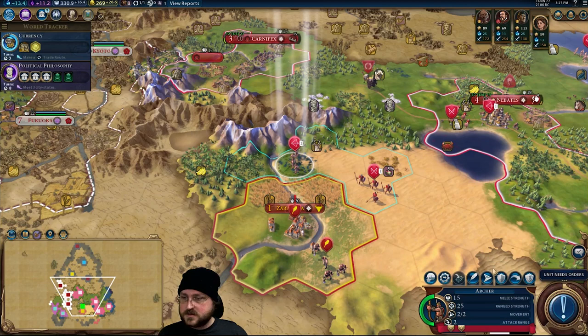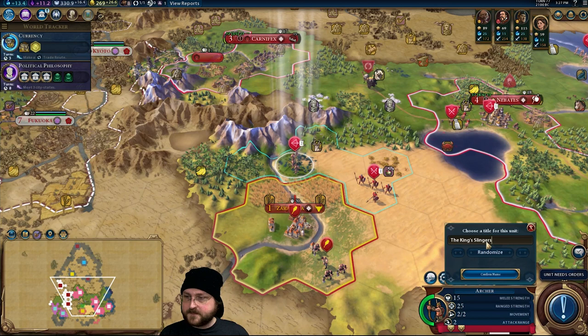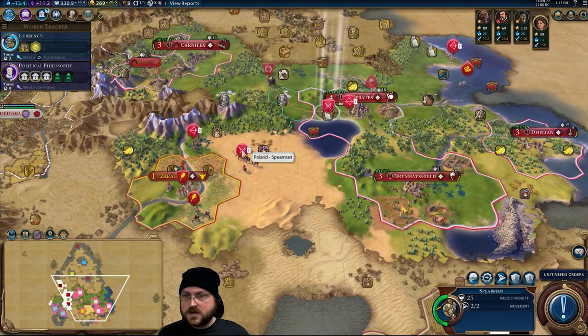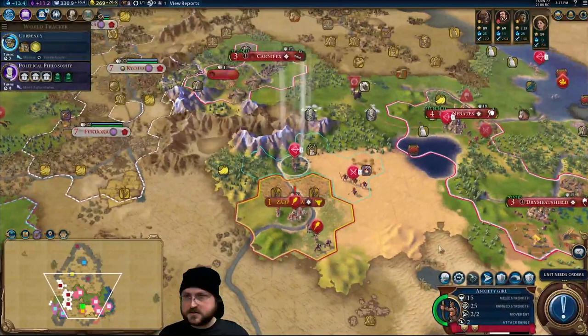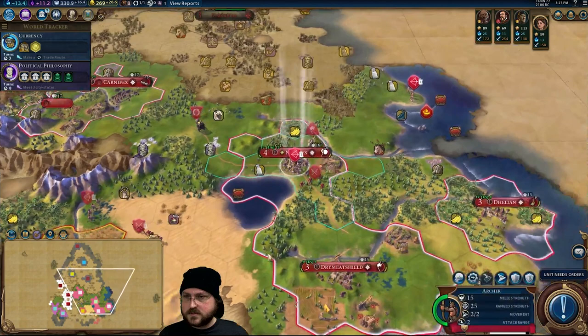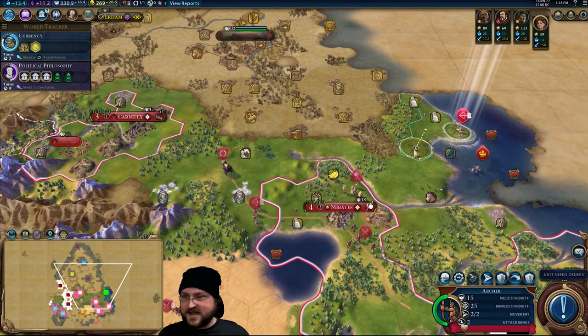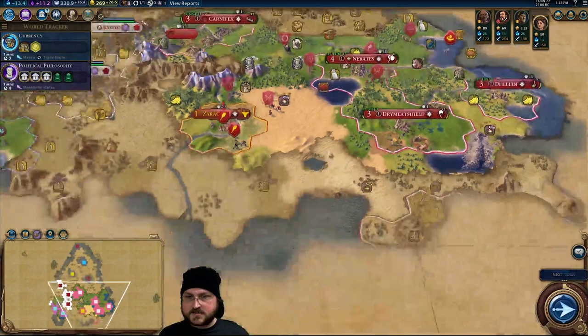Oh, we can aim you! You are going to be... Anxiety Girl. I think that's our only level 2 unit. I don't feel like I need more than one spearman here, so I'm actually thinking I'm going to go and bring the spearman down to here to help guard Dry Meat Shield — because one should be plenty. Much like with eggs, one is enough. I do want this guy at the front ultimately, so I'm going to move him a little closer to this settler, just in case. You're truly prepared to kill subscribers — yes, they have names now.